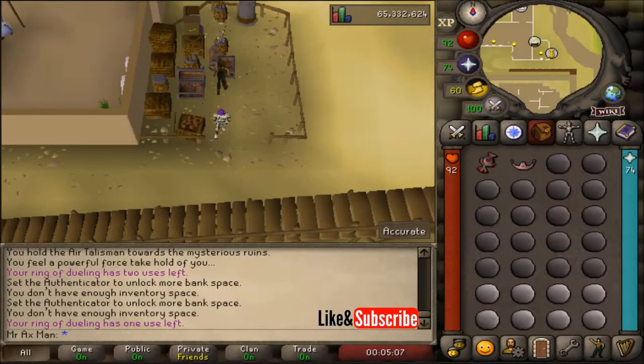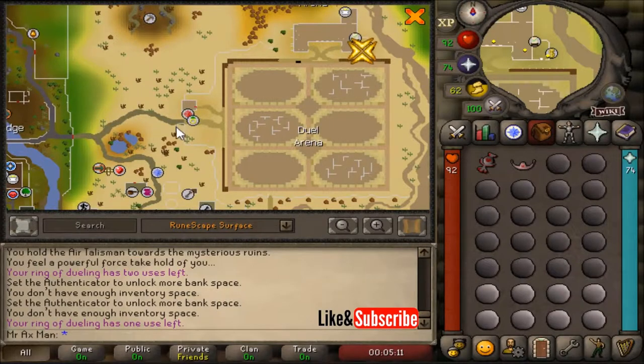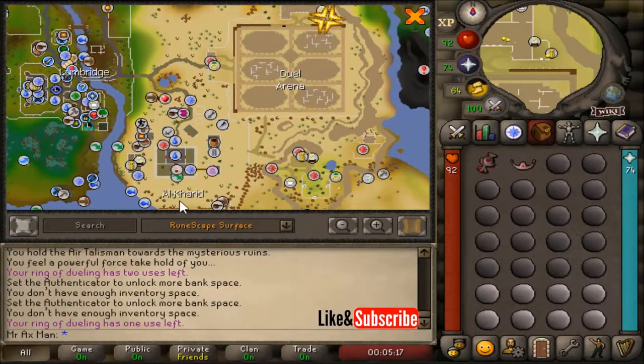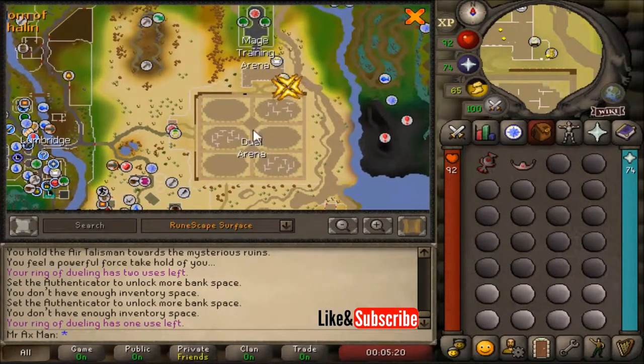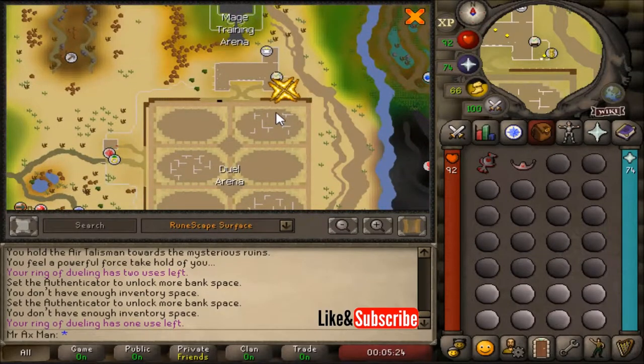This video is going to show you the location of the fire altar. The fire altar is located just northwest of the dual arena gate, and there are two banks close to this altar. The first is the one in Al-Kharid, and then also the one in the dual arena. The dual arena bank is accessible on free-to-play and is the closest bank to the fire altar.